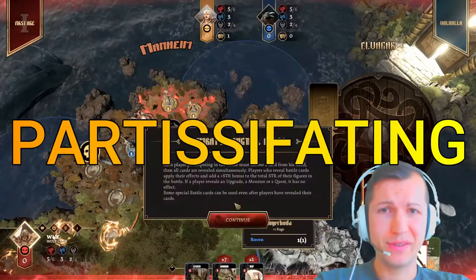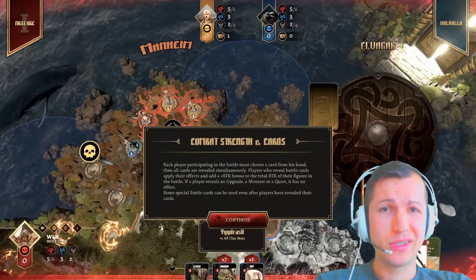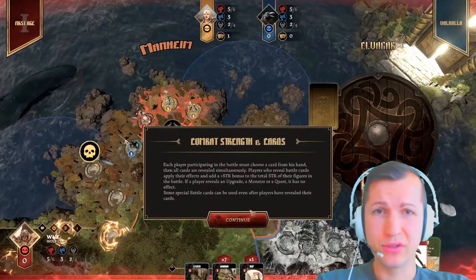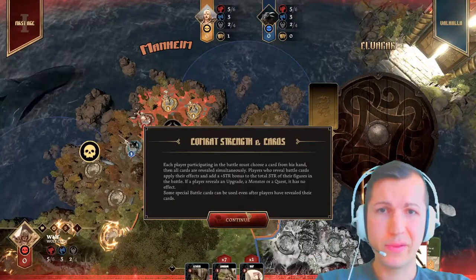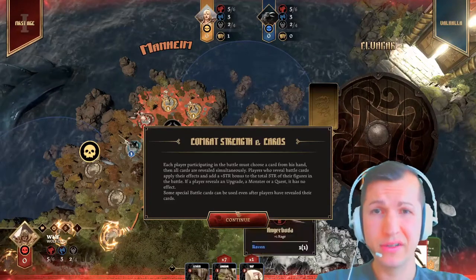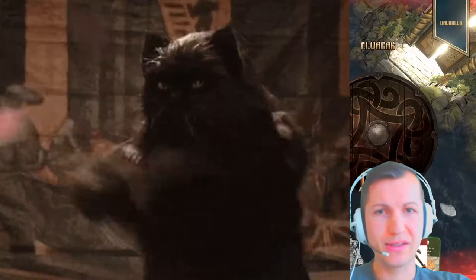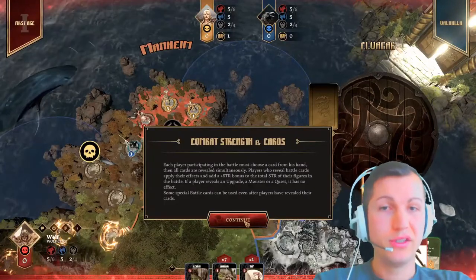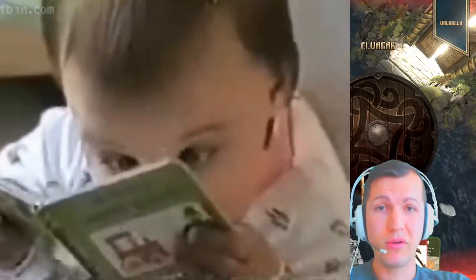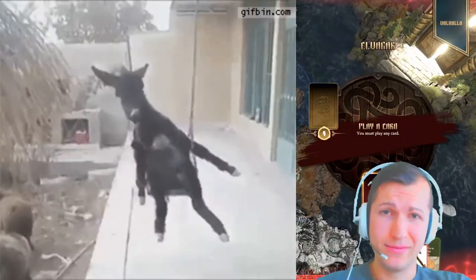Each player participating in the battle may choose a card from his hand. Then all cards are revealed simultaneously. Players who reveal battle cards apply the effect and add a strength bonus to the total strength of the figures in the battle. If a player reveals an upgrade, a monster or a quest, it has no effect. I'm starting to sweat — it's even more reading. I'm just gonna skip this or else I'm gonna sweat like a donkey.